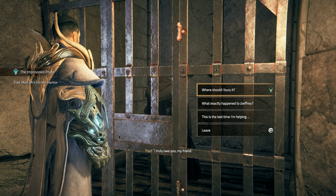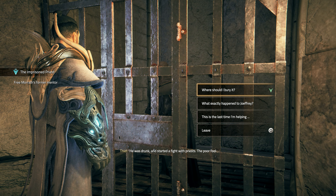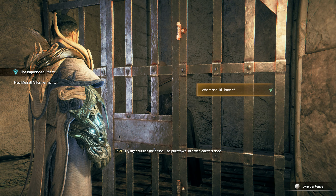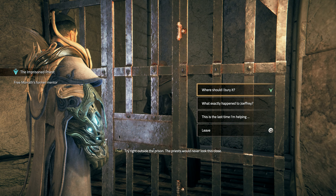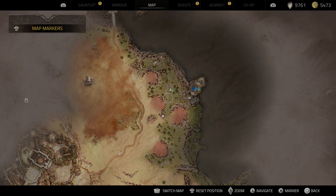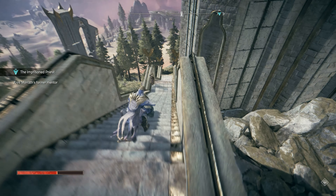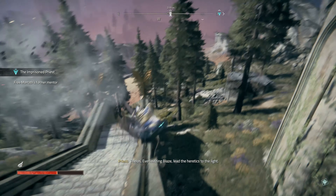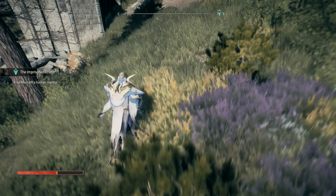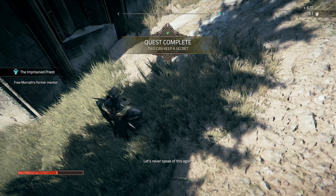I truly owe you, my friend. What exactly happened to Joffrey? He was drunk and started a fight with priests — the poor fool. You said I should bury it, any idea? Try right outside the prison; the priests would never look this close. I'll be going. Let's do that. That's a weird prison with just four cells, or maybe six — not many. That's what I wanted to say. A little bit to the right. Let's never speak of this again.